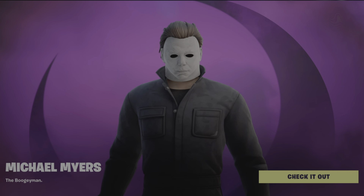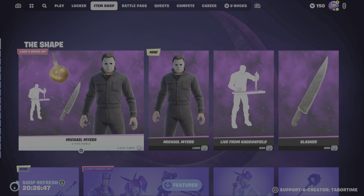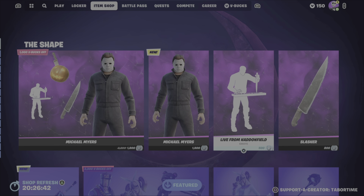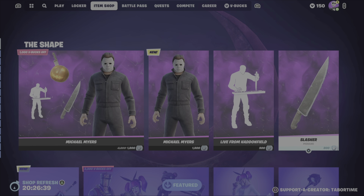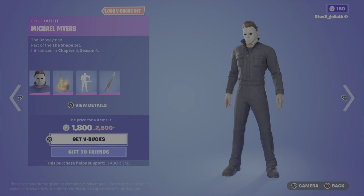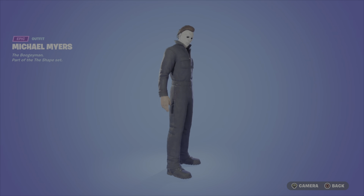Let's go look at the Boogeyman — I think he's the second or third in the set, there's also John Wick and some other skins. Let's check out the bundle in the item shop. The bundle is 1800, the skin and back bling are 1500, 500 for the emote, and 800 for the knife — that's a lot. I think the knife should be 500 as well, but whatever.